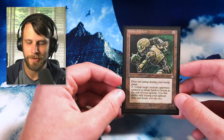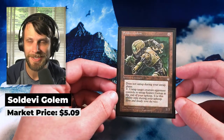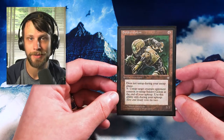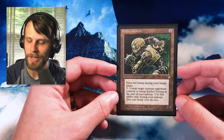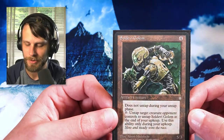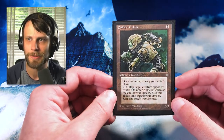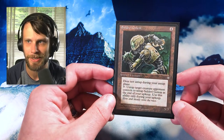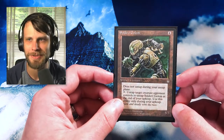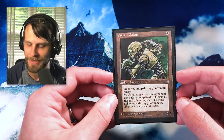Our only artifact for the day is Soldevi Golem — another reserve list card. We've picked up three reserve list cards so far. This actually holds a little more value than the others — it's like a $5 card from Ice Age. Again, it's another piece of history, that's why I picked it up. It features really cool old school hand-drawn artwork that you just don't get to see a lot of nowadays. It's an interesting card too — it doesn't untap during your untap step, and you can pay zero at the beginning of your upkeep to untap a tapped creature an opponent controls; if you do, you untap Soldevi Golem. Not super good, but it's just cool and I love picking up old cards.